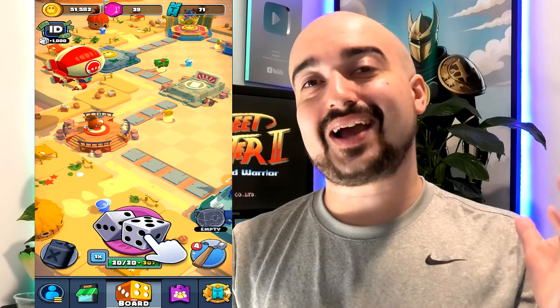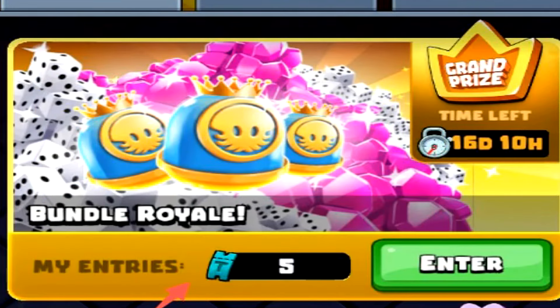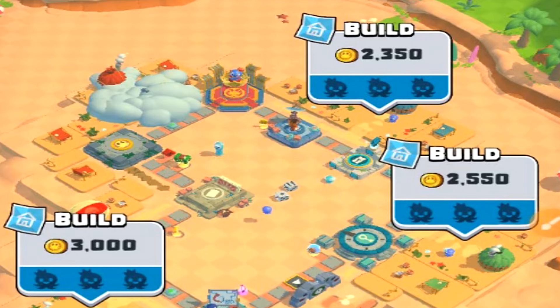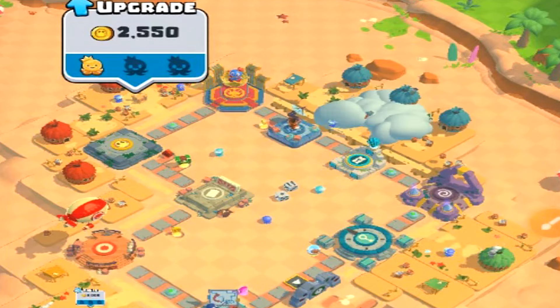So now you understand where the game's going and how the currency system works. Some countries will have a lot better options than others, and because it's a sweepstakes system, there's no guarantee you're going to win anything at all. Even if I enter 71 tickets into the bundle, it could all be for absolutely nothing. If I completely upgrade everything on this map, we should be able to move on to the next area — and done, board completed.